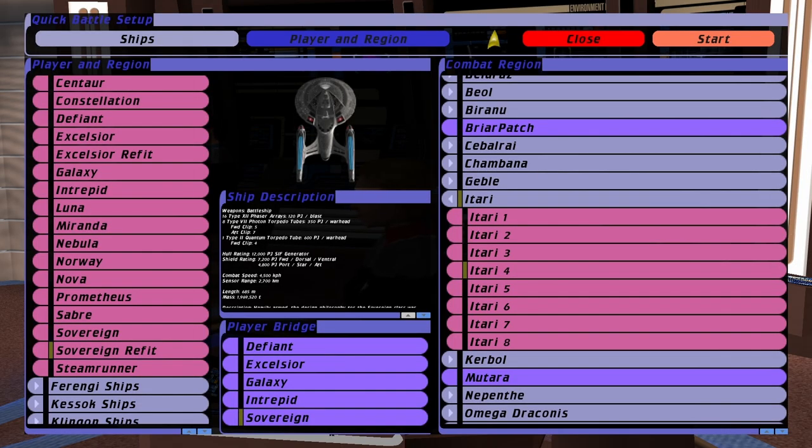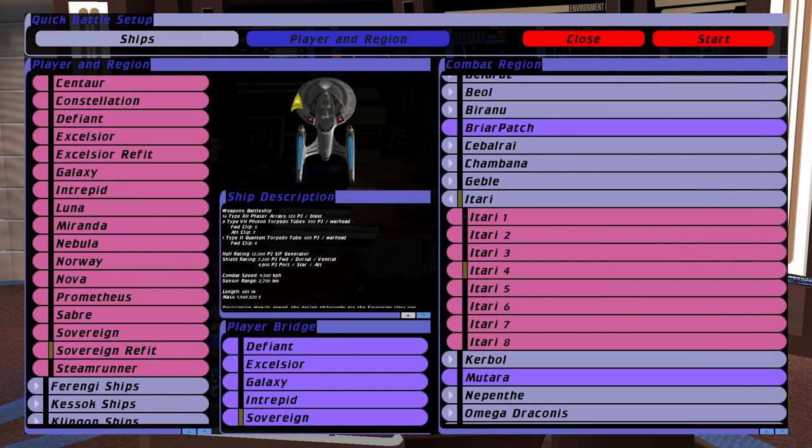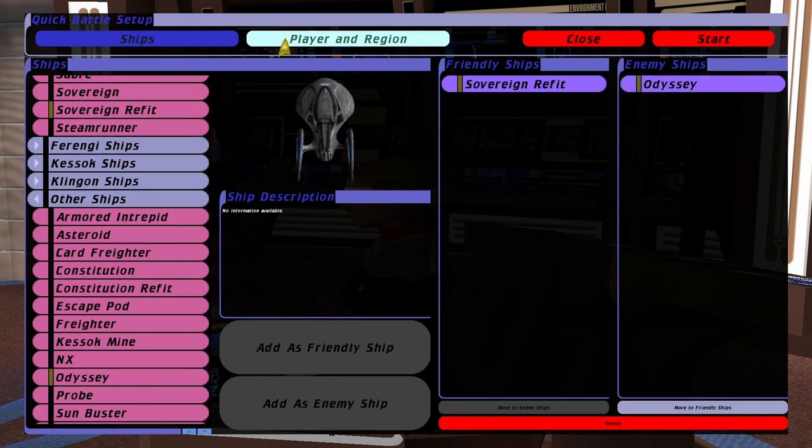Hey guys, Retro Badger here. So in this video we're going to put two Enterprises against the Enterprise F. In terms of predictions, I'm not entirely sure how this is going to go down. The Enterprise F has that massive quantum torpedo volley, but we also have quantum torpedoes. So yeah, I'm really not sure how this is going to work out. Let's see what happens.